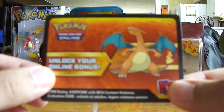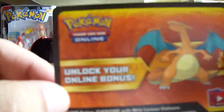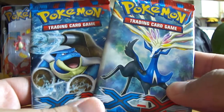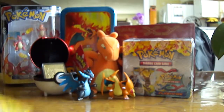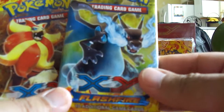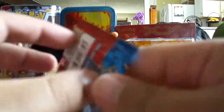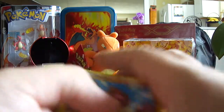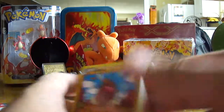The box also comes with a code to unlock it on the online game. We got two XY packs — one with Xerneas and Mega Blastoise, and one with Pyroar. This is XY Flashfire, the first expansion of the XY set. There are a couple of cards I'm missing from both these sets, so it's actually going to be good.